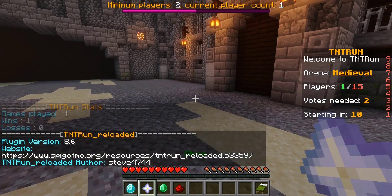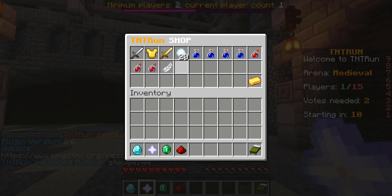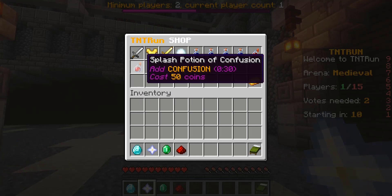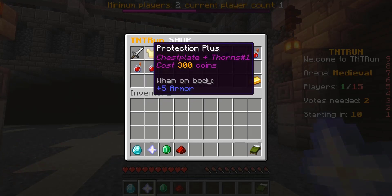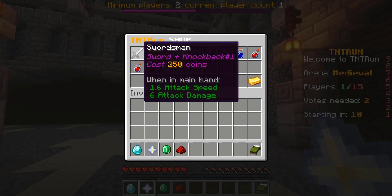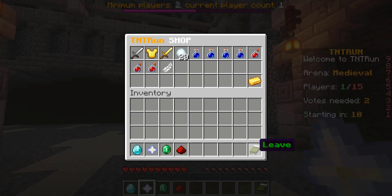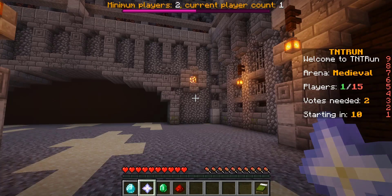This stuff is all configurable in the config, but you can get stuff like a double jump, which is sweet, splash potions, protection, and even swords to knock people out. So a lot of really cool stuff, and a custom balance. Or we could hit the bed here, and that would just allow us to leave the game. So let's go ahead and start a game.